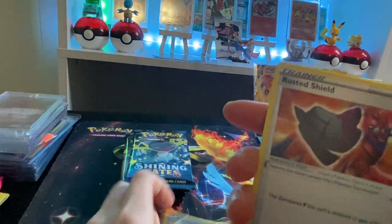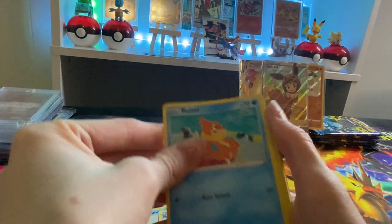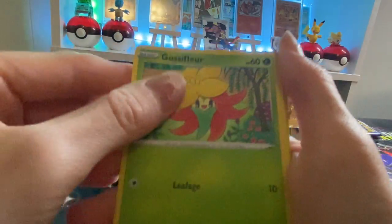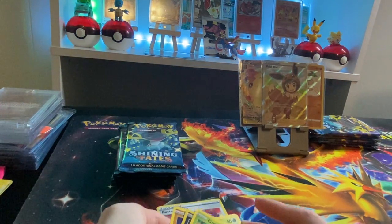Let's go! Dartrix, Cramorant, Rusted Shield, Bzzwole, Hisuian, Trapinch, Nickit, followed by a baby shiny — I feel it — Thwacky. And a Luxray. We're going to put the Thwacky in a sleeve.